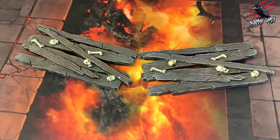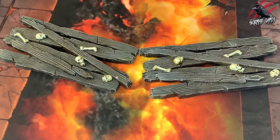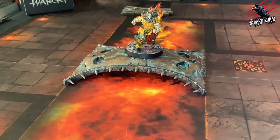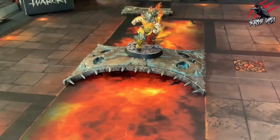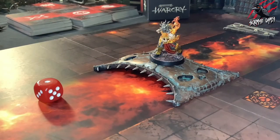The final rule for bridges is regarding weakened and collapsed bridges. If a fighter ends a move or disengage action with the centre of their base on a metal bridge, after that action, roll a dice. On a 1, the bridge is said to be weakened. Place a token next to the bridge to represent this.